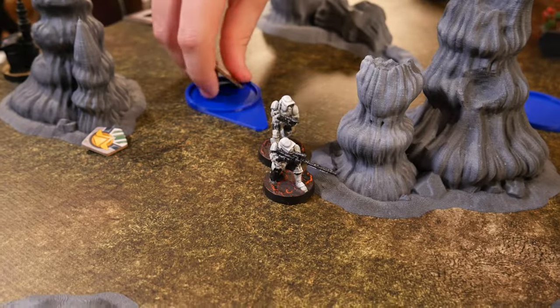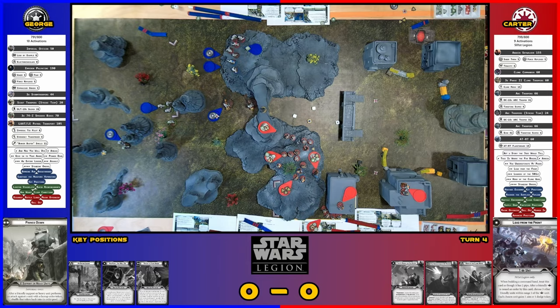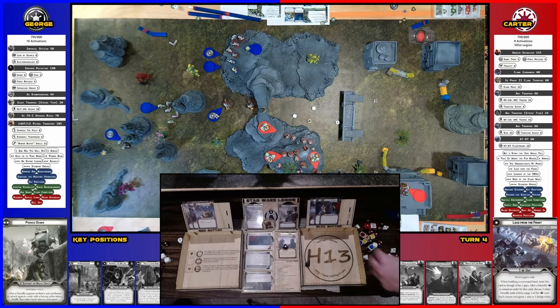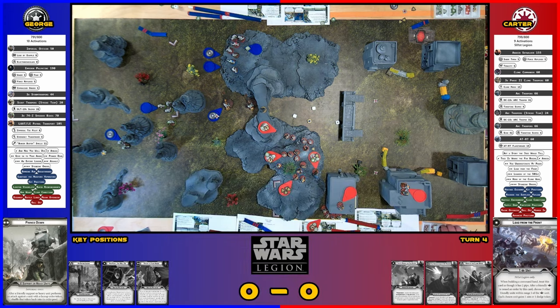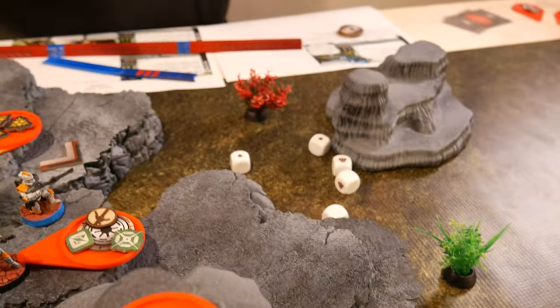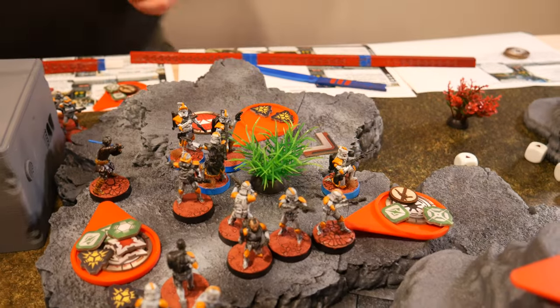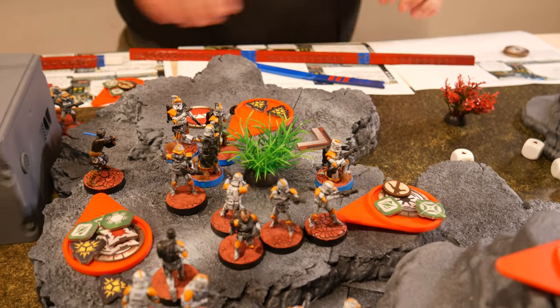These scouts are going to aim and shoot and probably miss those arc troopers. Yep — suppression. They're up to five suppression now. The blue arcs are going to go — they're going to roll for suppression. They'll get three off — still one action. They got three suppression off, which is good.